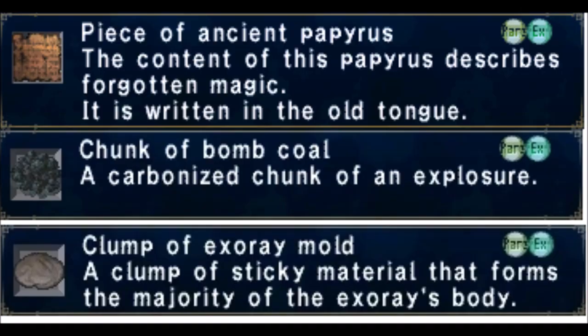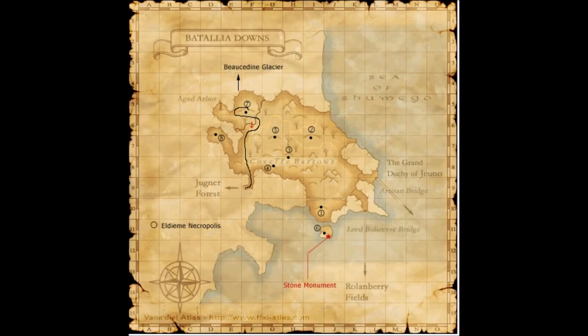These are the three items that we're going to need: the piece of action, papyrus, chunk of bone code, and x-ray mold.